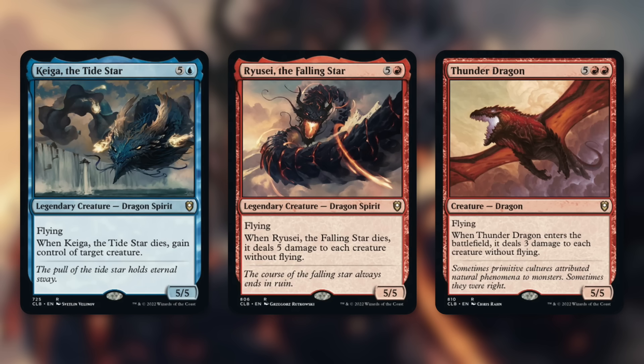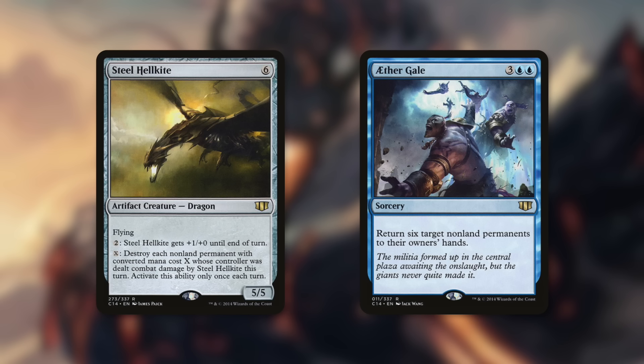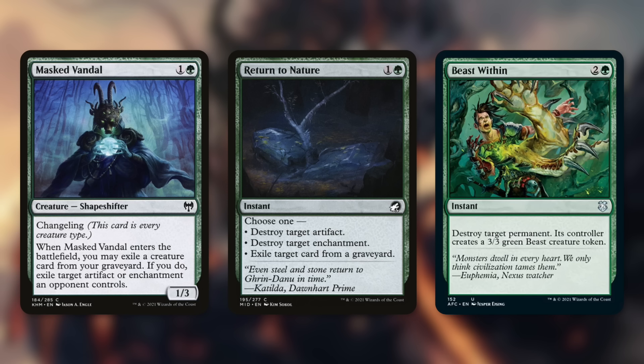Kaga the Tide Star lets you gain control of a target creature when it dies. Ryusai, another dragon spirit, deals five damage to each creature without flying when it dies — a fantastic one-sided board wipe in many situations. Thunder Dragon deals three damage to each creature without flying when it enters the battlefield, which we double up on — goodbye to nearly all opponent creatures without flying. Steel Hellkite can pay X to destroy each non-land permanent with converted mana cost X whose controller was dealt damage by Steel Hellkite that turn. Aether Gale bounces six target nonland permanents back to their owners' hands. Masked Vandal has changeling so it's every creature type including dragon; when it enters you may exile a creature card from your graveyard to exile target artifact or enchantment an opponent controls.